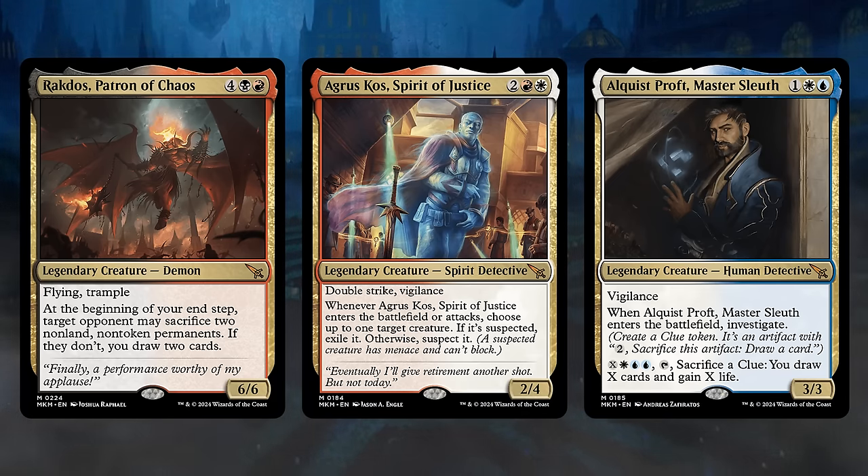It's time for my favorite section: Cool Interactions. The first one is pretty simple — Agency Outfitter works well with Magnifying Glass and Thinking Cap. You cast the Outfitter and get to search up both artifacts and put them straight onto the battlefield. Magnifying Glass taps for colorless, which is enough to equip Thinking Cap onto the Outfitter, leaving us with a 6-mana 5-5 flyer. And even if it's dealt with, we'll still have those two artifacts to provide value — especially the Magnifying Glass, which lets us Investigate turn after turn as a nice mana sink.